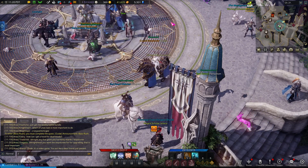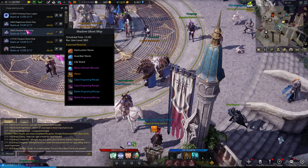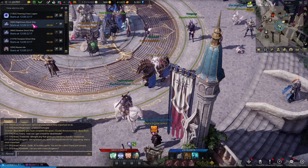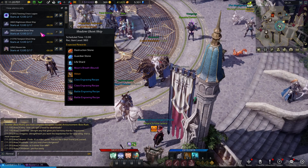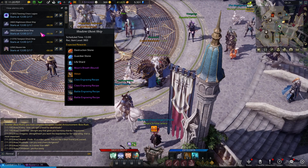We also have ghost ships — these are weekly. Do the one that's recommended for your item level. These give you mats, books, and great stuff. You can do these once a week — decent rewards.